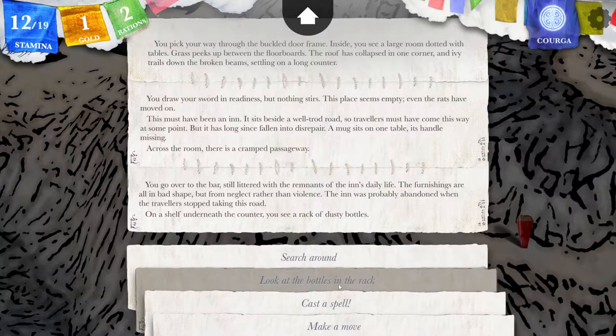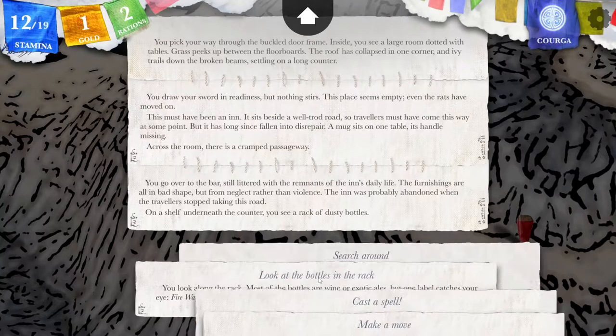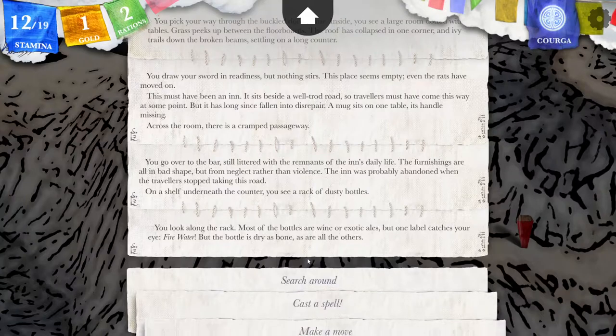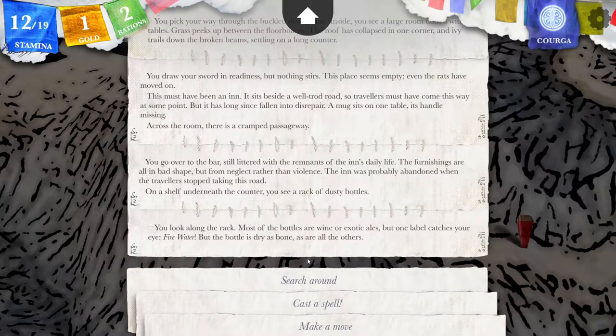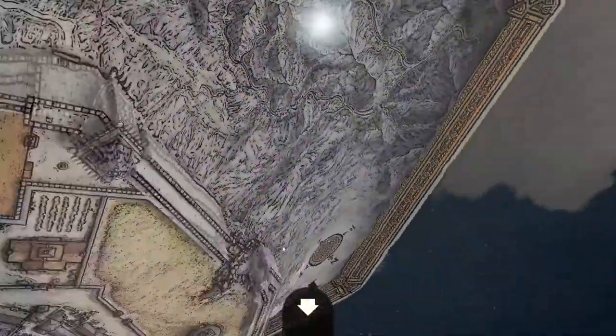I will look at the bottles on the rack. Can I cast a sunlight spell? Possibly, but I don't think I need it. You look along the rack. Most of the bottles are wine or exotic ales, but one label catches your eye — fire water. But the bottle is dry as bone, as are all the others. I need to find a way to reconstitute this place. What spells are available to me?